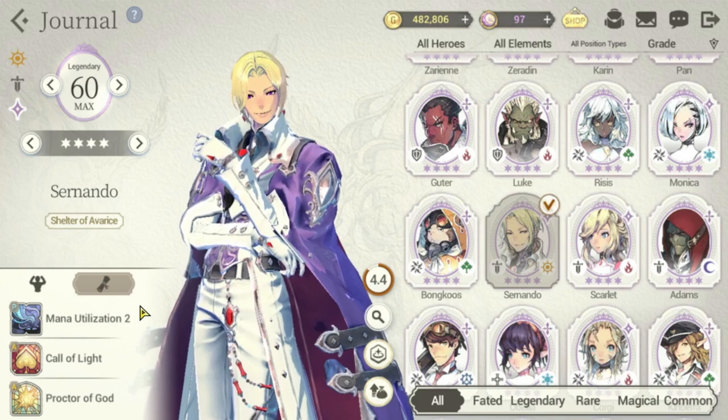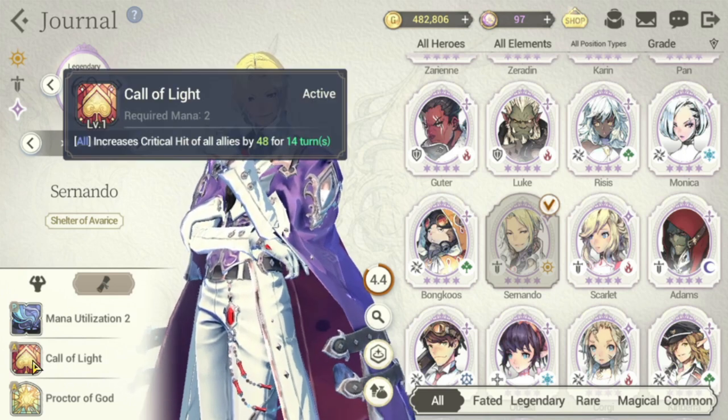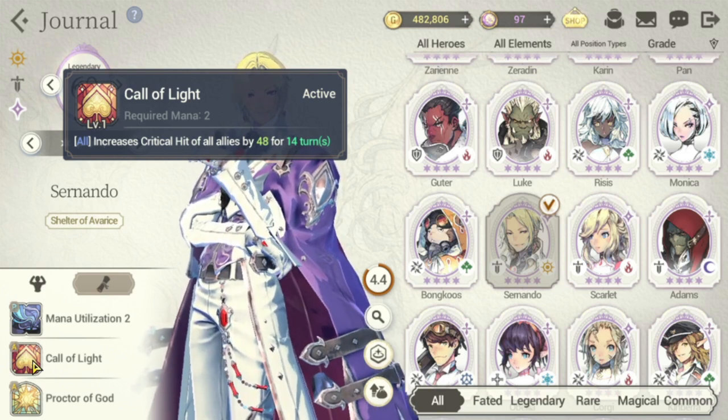Light heroes are very rare in terms of number. For his S1, he has Call of Light — increases critical hit of all allies by 48 for 14 turns. This is actually very good, especially if you have a fast team, because its mana cost is only 2. You can really cast this on his first turn.